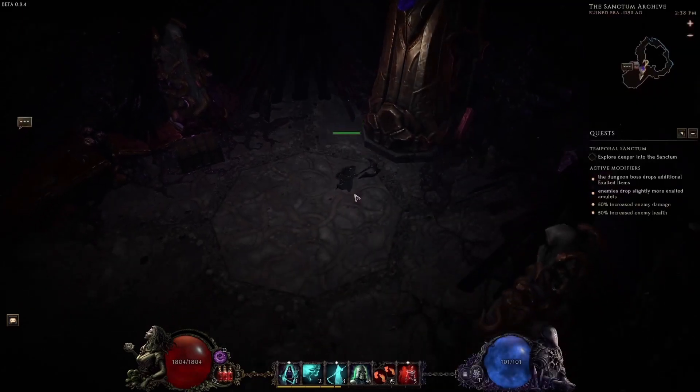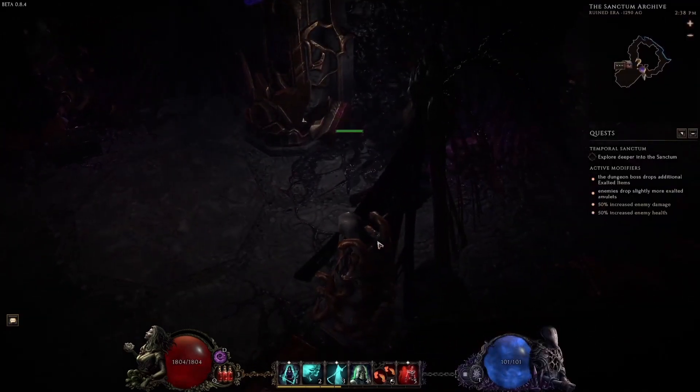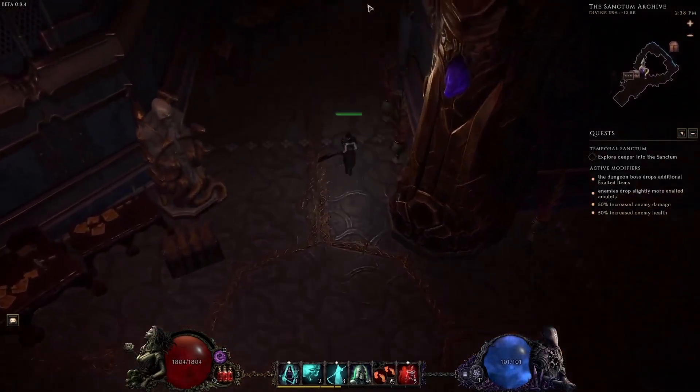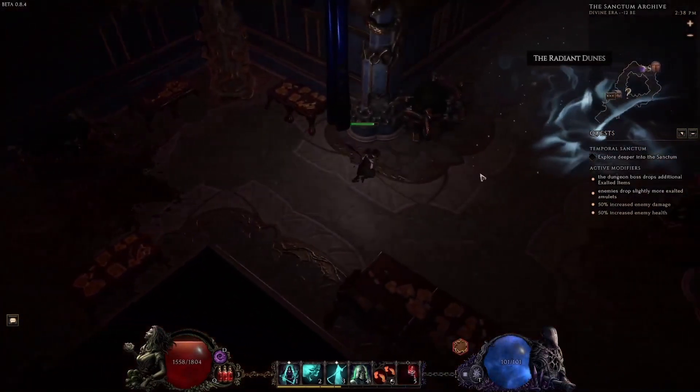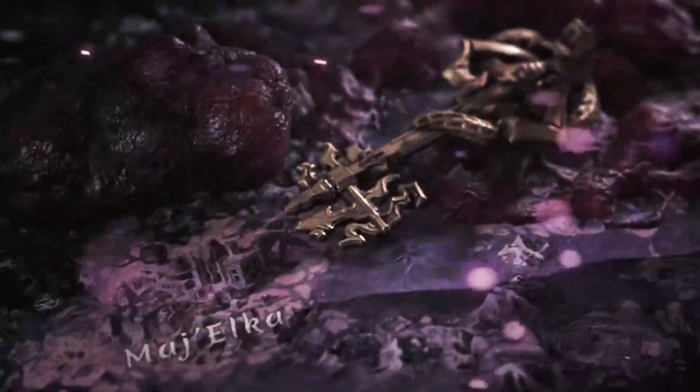Nice cool little red color, and there we have it — that's my first legendary item. It was decent; it rolled the armor shred, so not too bad for a leveling item. I didn't really have anything fantastic to put in there, so we'll take it and work toward those higher difficulty dungeons as we go.